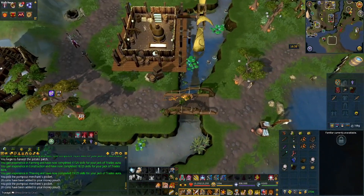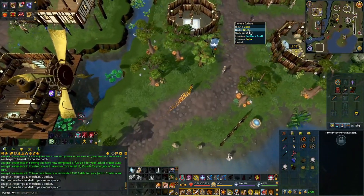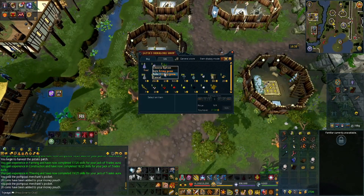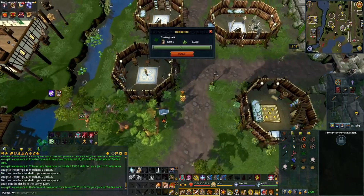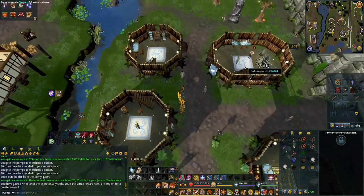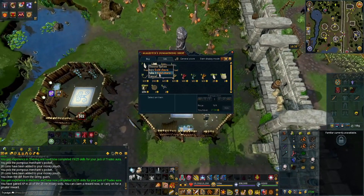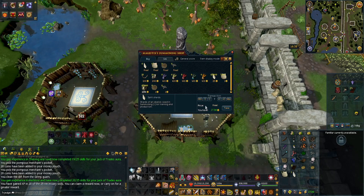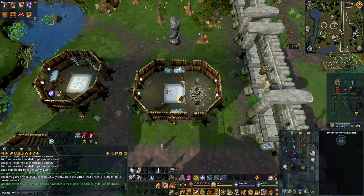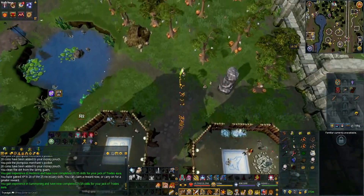You should see a Herblore icon on the minimap. We'll be trading Jackson — all you really want from him is the grimy guam. Take it and clean it. Run north a little bit to the Summoning shop and take all of the supplies to make the spirit wolf pouch. You now have 21 out of 25 skills.